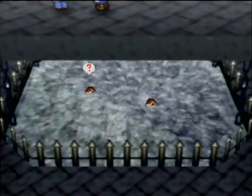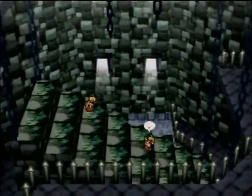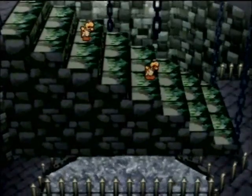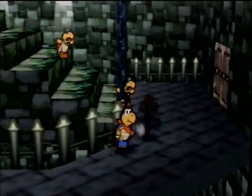First thing is just going to be hit this switch and raise the staircase so we can continue onwards. These Koopas, they just kind of freak out. I actually love the expression on their face — they're just like, oh my god. And so we go over and attack them.